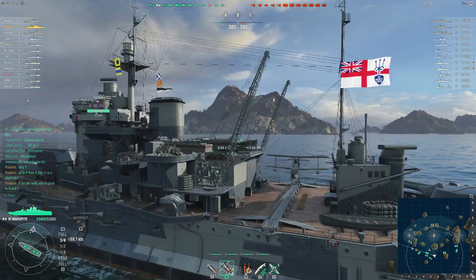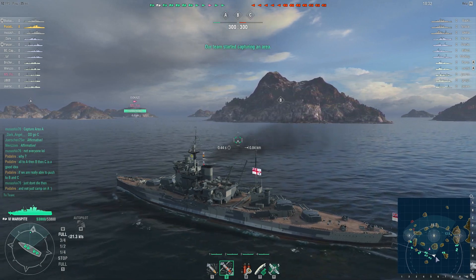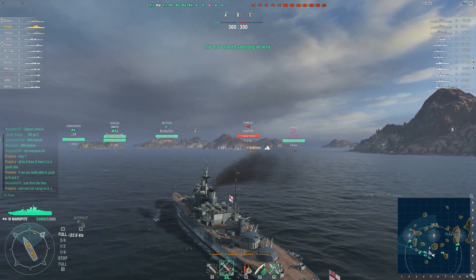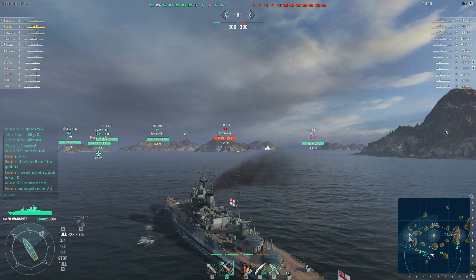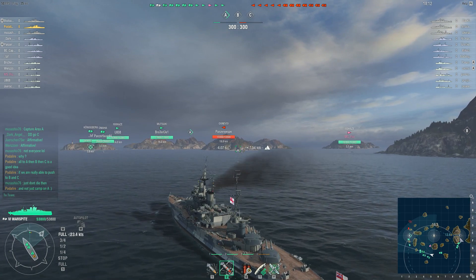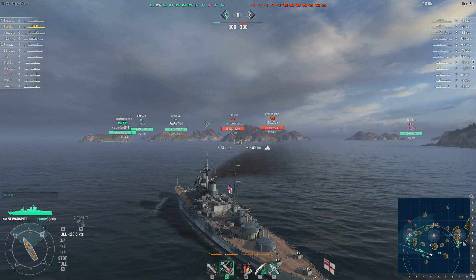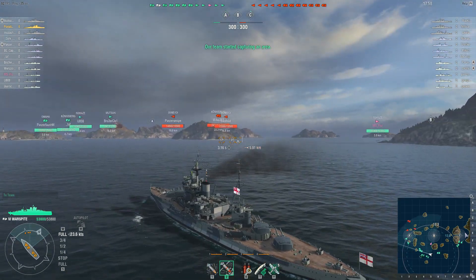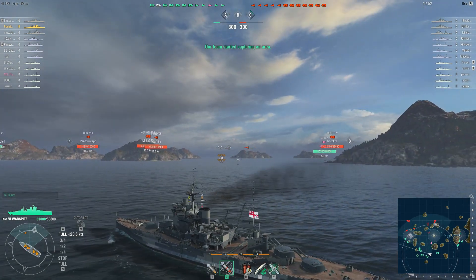Now let's take a look at how this battle is starting. A few ships are going towards C and the majority is driving towards A. The team has discussed some strategy and they want to get A and B first. There is a lone destroyer going for B. It's usual that the battleships want to go towards A — there is some open space to maneuver. If you go to C you are stuck in a channel, and if enemy destroyers shoot torpedoes down that channel you are pretty much screwed with no room to maneuver.